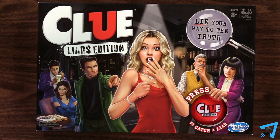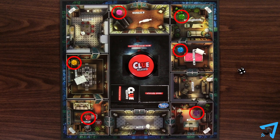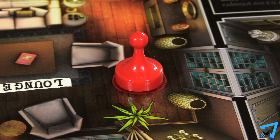Clue Liar's Edition: How to Play. The object of the game is to figure out who did it, with what weapon, and in what location. Each player picks a character token. Miss Scarlet goes first, then play proceeds clockwise.